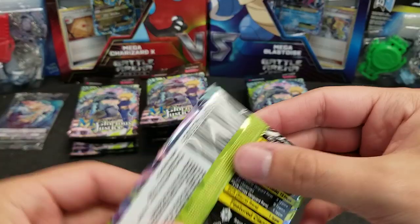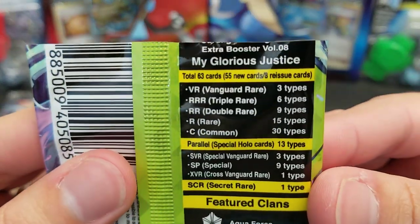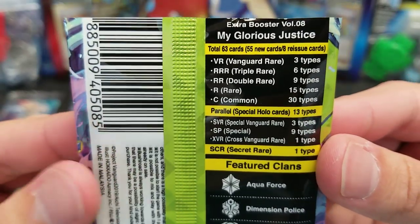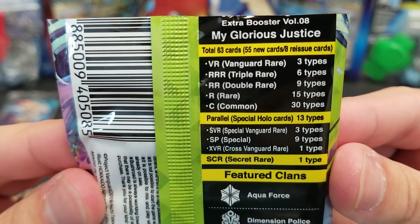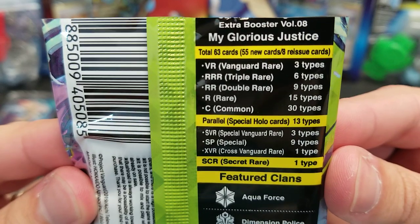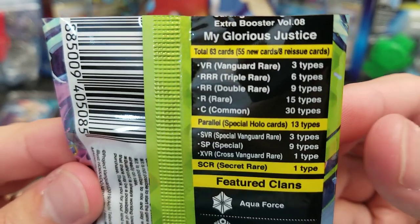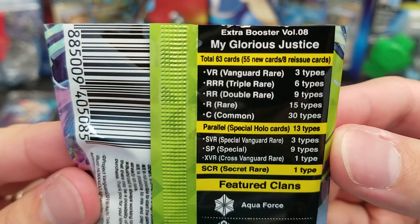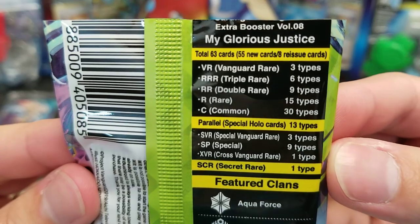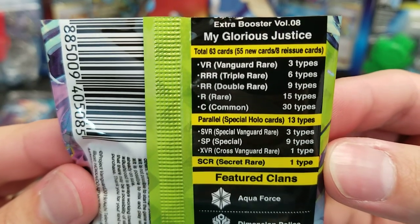Let's see what's in this set according to the packs — 63 cards, 55 new and 8 reissue. I'm guessing most if not all the reissues are triggers. There are 3 VRs, 6 triple rares, 9 double rares, 15 rares, 30 commons, and 13 special holo cards — 3 SVRs, 9 SPs, 1 XVR, and 1 secret rare.